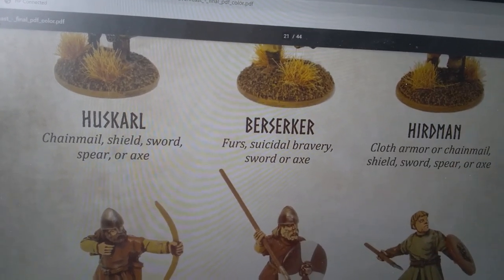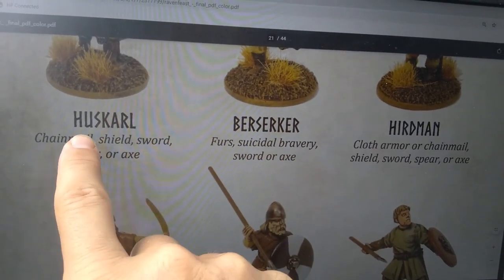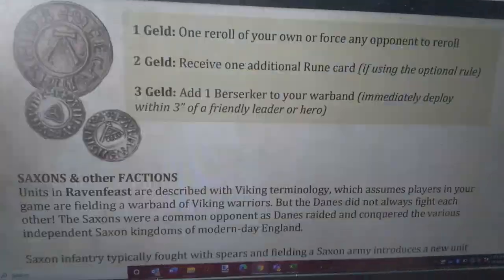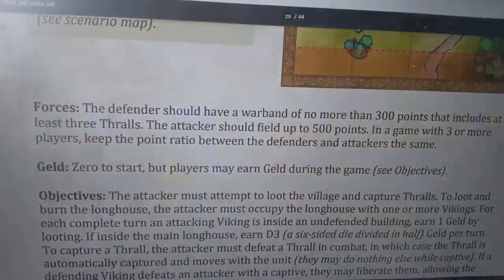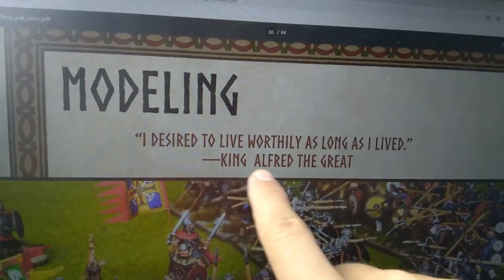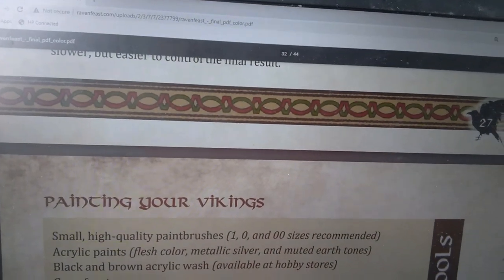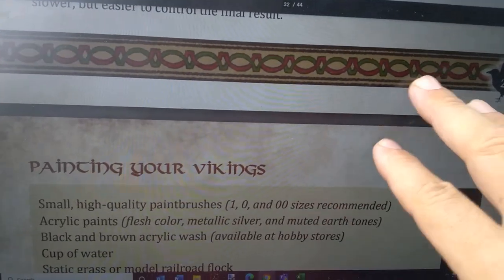Aside from the rules, the other 42 pages include art, typesetting, historical background — which is nice — definitions for things like who's a Karl, a Hirdman, and other Viking-appropriate terms: Bondi, Thrall, Archers, etc. There's a lot of here's-how-you-miniature-wargame guidance, a couple of scenarios you don't have to invent yourself, how-to modeling, how to put together terrain. It's a fine introduction. I think it's great if you have small children who are hassling you to play with the toy soldiers — here's how you do it, very easy to walk them through.